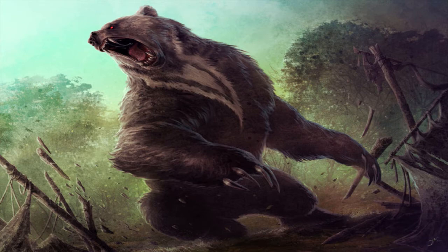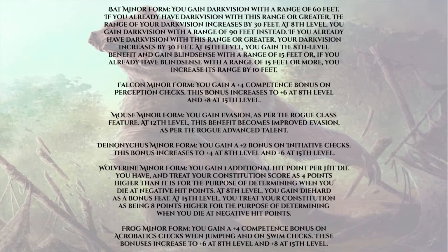This video will assume we'll be fighting in the Aspect of the Bear. For our other four aspects: if you can't get your hands on a Belt of Physical Perfection, Bull and Tiger are musts. If you think you'll have the gold, consider Bat or Falcon form for blindsense or darkvision and — more importantly — a fly speed. Mouse for evasion and eventually improved evasion, and the ability to turn tiny to squeeze through crevices. Deinonychus for the raw initiative buff and pounce. Wolverine for its additional hit point per hit die and eventual access to Diehard for free. Frog for the bonus swim speed, especially if we're dumping Strength.